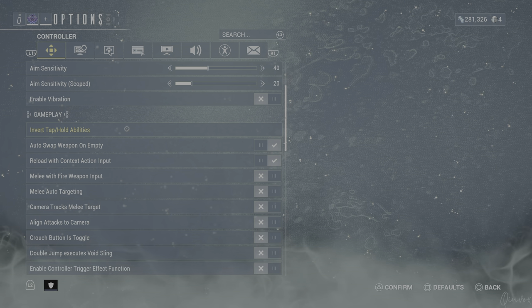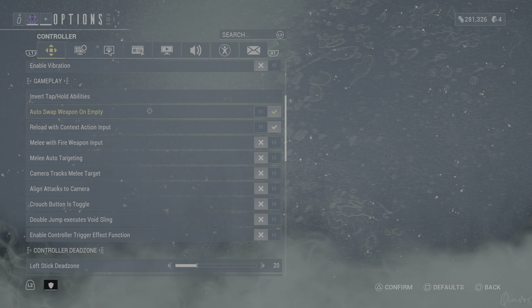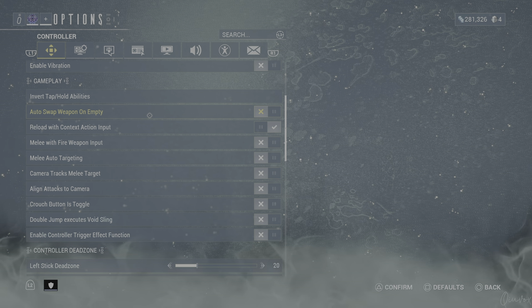Invert tap and hold abilities — you can tap and hold or just use the default. I'm using the default, standard setting. I don't change any tap and hold for any specific Warframe. Auto swap weapon on empty — it could sometimes be useful, but I prefer not to use it. If your main weapon runs out of ammo and you try to fire, it will switch to your secondary. I prefer to go get ammo instead because I want to keep using my main weapon.